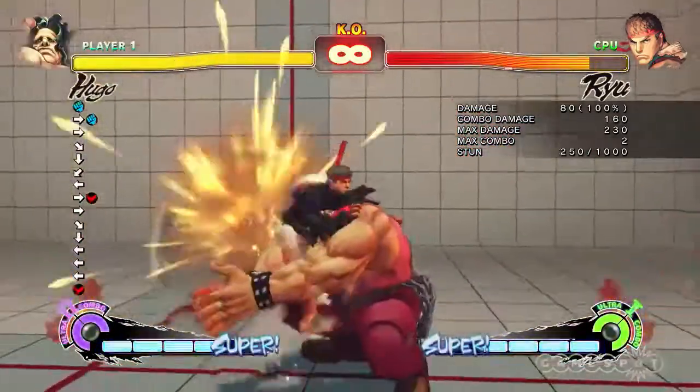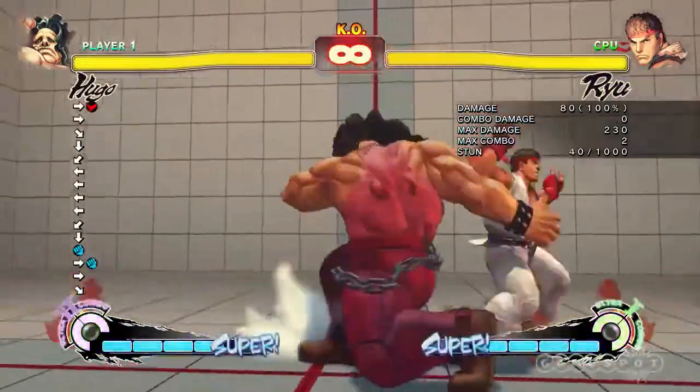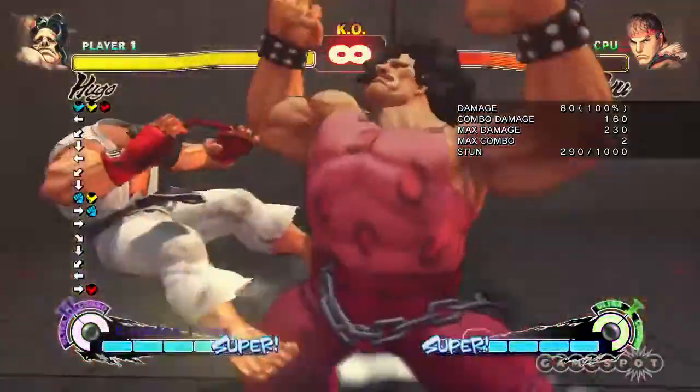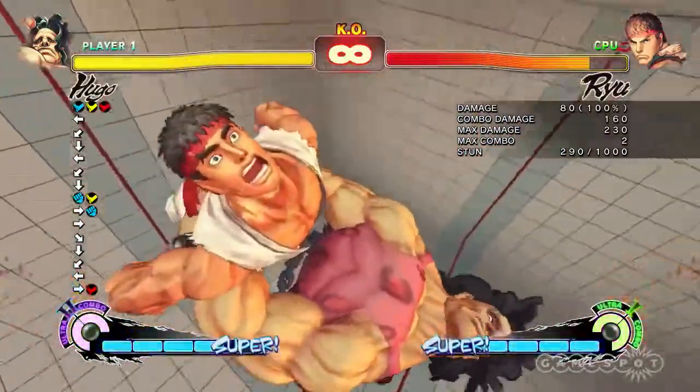From here you can clap them, but it doesn't end there. This is where it gets really interesting — if you've got an ultra stock, this is where it gets nice. Look at the damage, it's going to be pretty good.